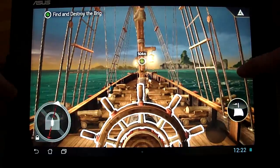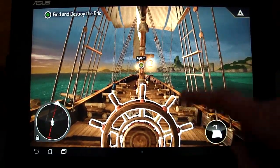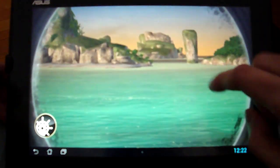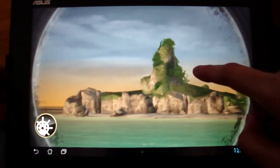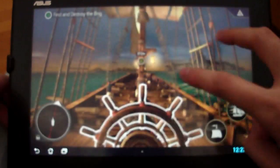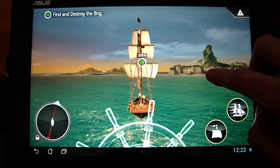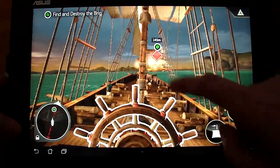Now we got a find-and-destroy-the-brig mission. You can see our ship right here — I'm going to steer it faster. Can zoom in to get this telescope thing and look around. Look at that big mountain. And we got Royal Navy — they are aggressive. Can zoom out, look at our ship, can speed up. It's pretty fun steering the ship.